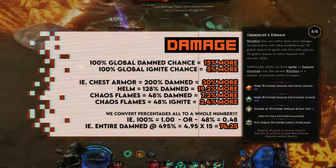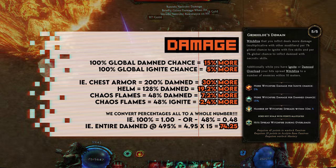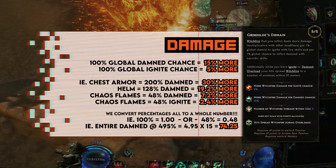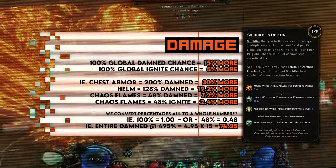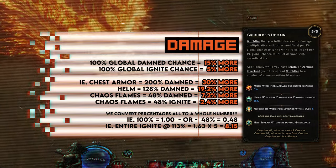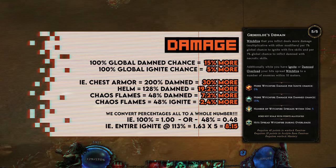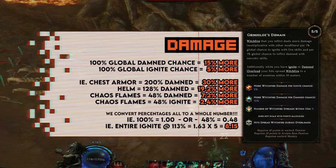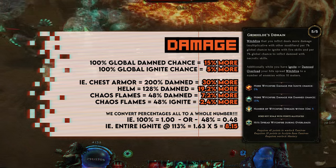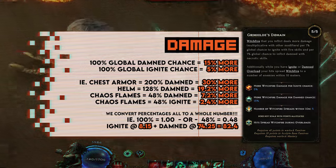To break this down further: if we have 445% Damned chance on hit with our gear and passives, then our more multiplier would be 4.95 times 15 for the 15%, giving us a total of 74.25% more multiplier. If we do the same for our Ignite chance at 113%, then we get a multiplier of 1.63 times 5 for the 5%, giving us 8.15 times more multiplier. Adding those together with 5 in Grimhilda's domain — 113% Ignite chance and 445% Damned chance — we get a total of 82.4 times more multiplier.